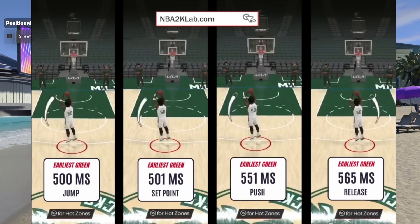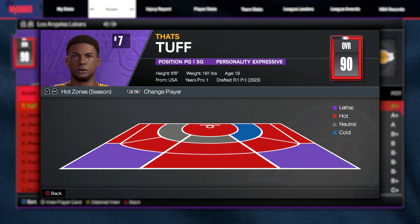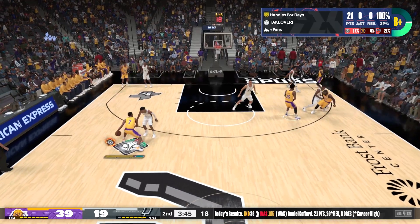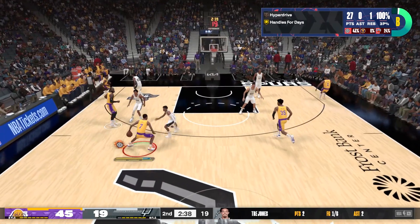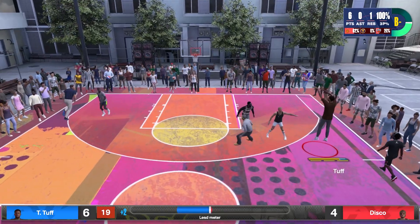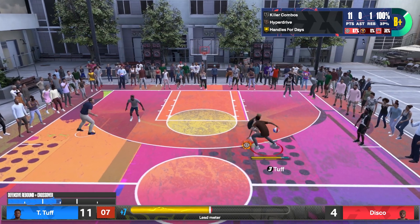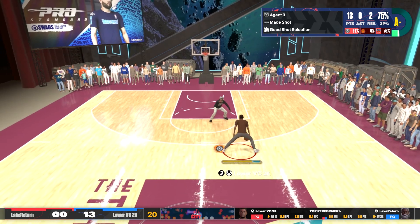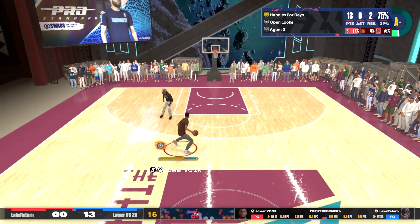So once you find a cue that you like, what you're going to want to do next is get your hot zones. And if you don't know how to do that, the first way — and the easiest and best way in my opinion — is playing My Career on rookie mode. Like you can literally hit every shot. And if you can't hit every shot, all you got to do is save and quit when you miss, and then it'll load back up and you'll still be perfect. The next way to get hot zones is playing the street ball court — you literally just play 3 on 3 against computers. And last but not least, the final way to get hot zones is just playing in the park, and honestly that's probably the hardest way because you start off with no hot zones.